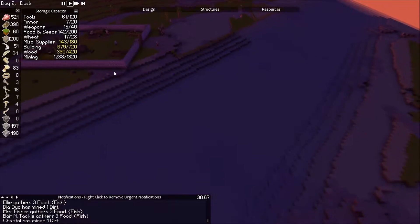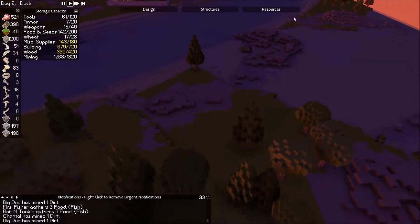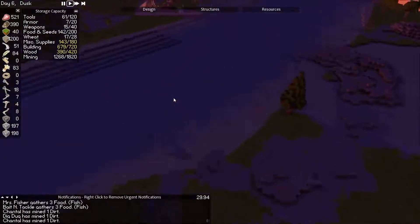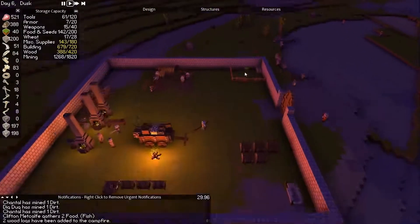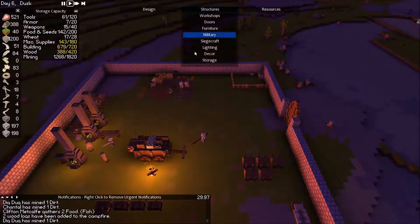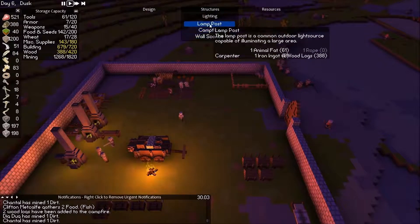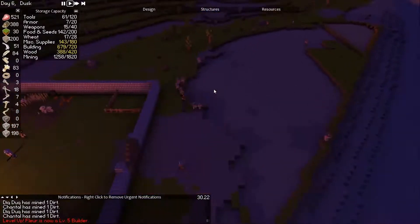There's the fisherman — there he is. I do not want them fishing way over here just in case something spawns; they're far away from safety. There's a log too. Let's check lighting — a lamp post would be kind of nice but it takes iron, so let's not waste our iron on that.